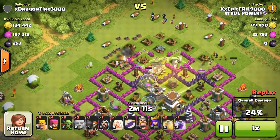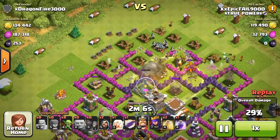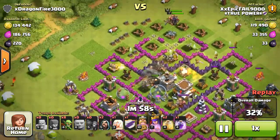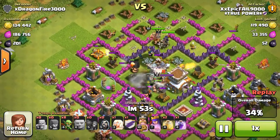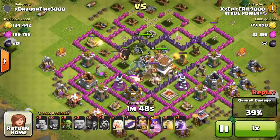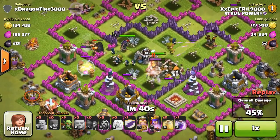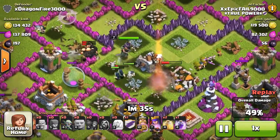I would say this is actually a farming strategy — I wouldn't really call it a trophy push, because the giants are kind of unpredictable. So once you get to like Crystal 2 or Crystal 1, you might not be getting consistent 2 stars or even 1 stars; you might even fail a few attacks. If you can find town hall 8s with a good amount of dark elixir or regular loot, this is a really good strategy, especially if you have high enough heroes — at least level 5 heroes. That's probably good enough.